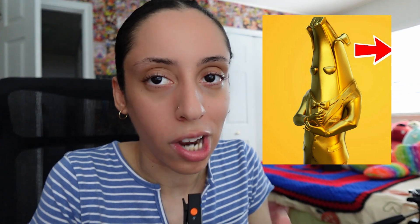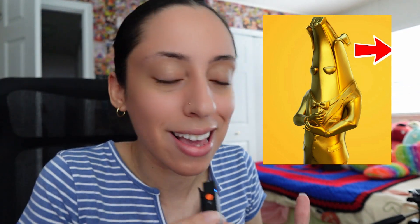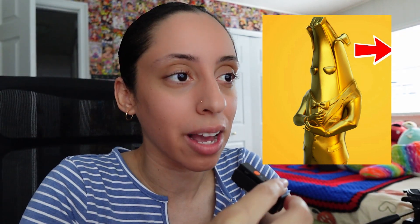I think we all have our feelings about Peely, but coming in at number eight is the gold variant Peely. He was released in chapter two, season two — aka the Agency season, which is when I personally started playing Fortnite. This skin is one of the rarest to have because you could only get it by reaching level 300. You know how far 300 is? You can't sleep, you can't eat — it's insane.